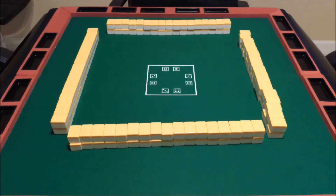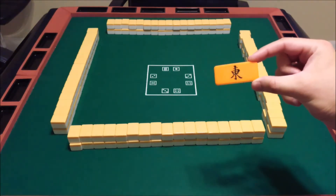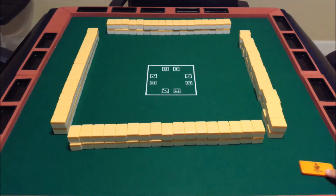Let's say you're the first one to be East, so you get this East counter here on your corner of the table, indicating that you were first East. You roll the dice, you play a game. Once that game's over, the next player gets to be East, and it goes around and around like that.